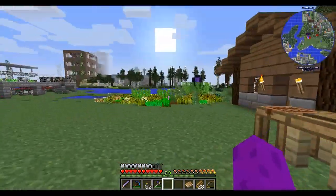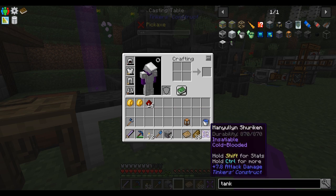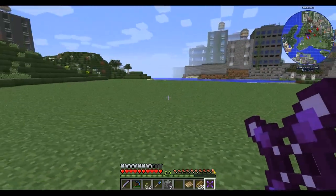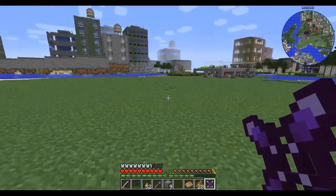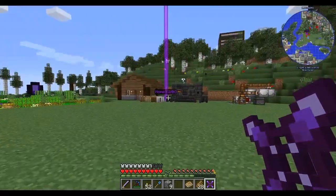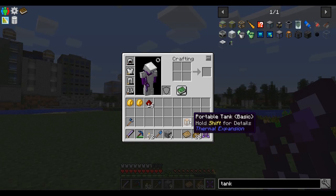I've also crafted some basic tools — a regular hatchet and shovel made from cobalt, iron, and copper. I've also made a manyullyn shuriken — only 7.8 attack damage but better than the bow I was using. I can rapid-fire these much better than a bow and arrow, plus I can pick them up and they'll heal themselves. And if I manage to lose them I can always repair in the table.